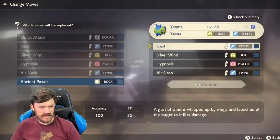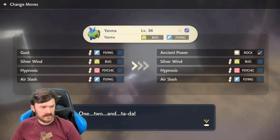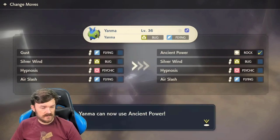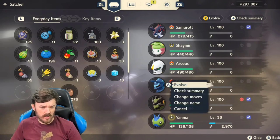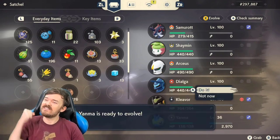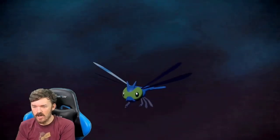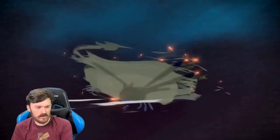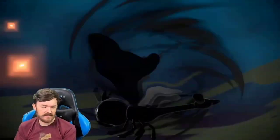It should have it — yeah, there we go. Once you give it Ancient Power, it'll be ready to evolve. It's weird how that works. It feels Ancient Power — the power to evolve. Alright, shiny Yanmega inbound!